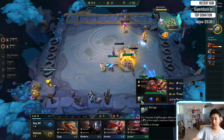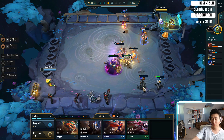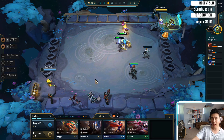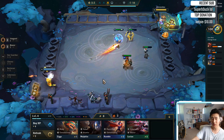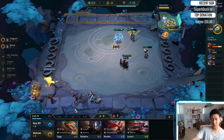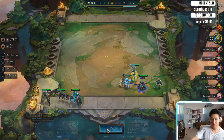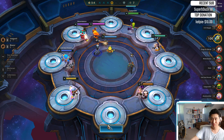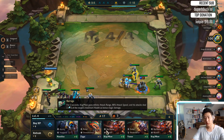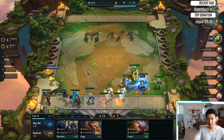Blue buff is actually really good on him, because Kog'Maw does instant ult. This is like a perma-ult Kog, because he only has 30 mana cost. So he's always going to have infinite attack range. We're going to make money. I'm going to sell the Blitz. Let's go Giant's Belt. Two-star Kog, let's do that.